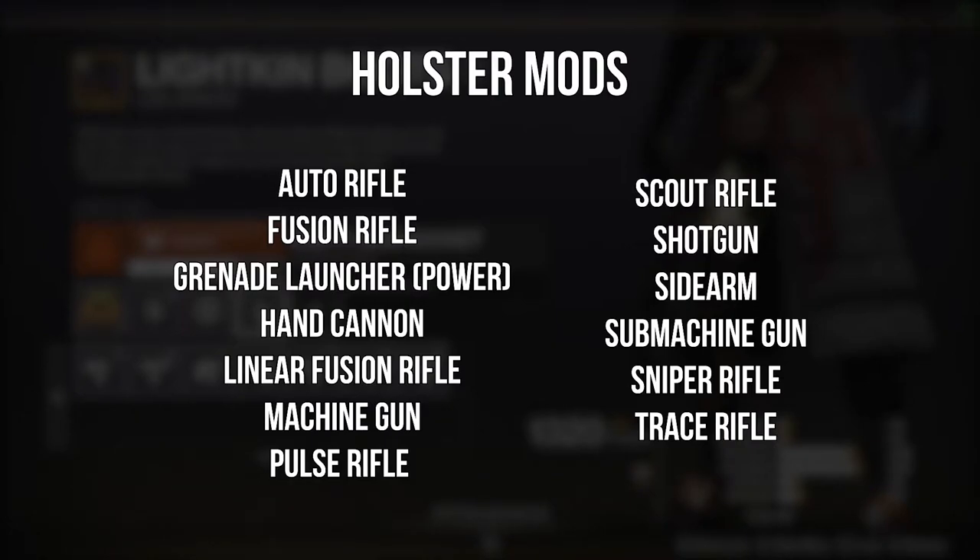Hand cannons, linear fusion rifles, machine guns, pulse rifles, scout rifles, shotguns, sidearms, submachine guns, sniper rifles, and trace rifles will all have holster mods available.